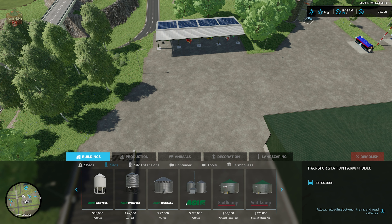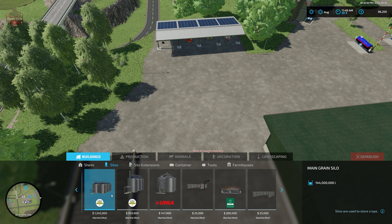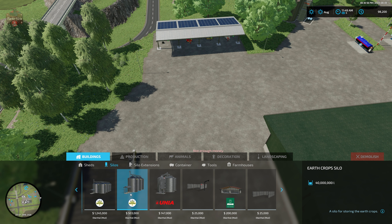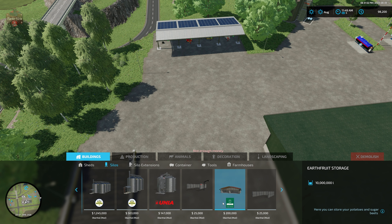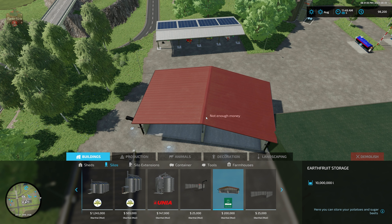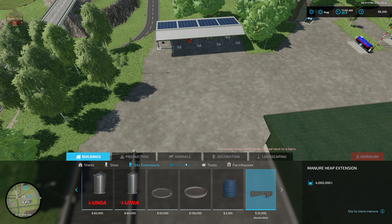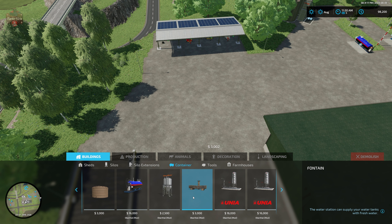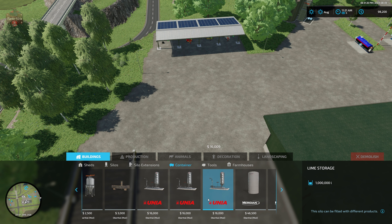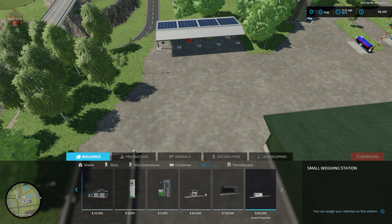We have silos — some custom silos are also part of this map. The main grain silo holds 144 million liters, the root crop silo holds 40 million liters, and feed storage is 65 million liters. We have our stone heap, earth fruit storage (not pre-placed on the map), and manure heap, with silo extensions and manure heap extension. Under containers we have our DEF tank, a mineral feed buying station, water point, fertilizer storage, seed and lime storage, herbicide and liquid fertilizer tank, and fuel tank.